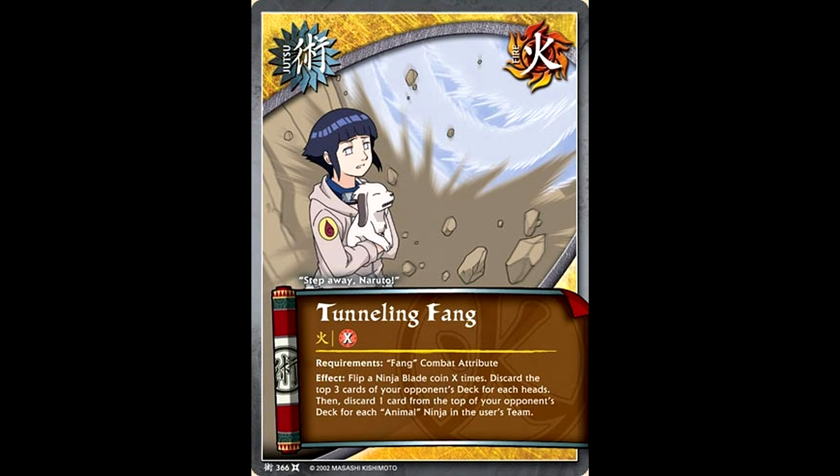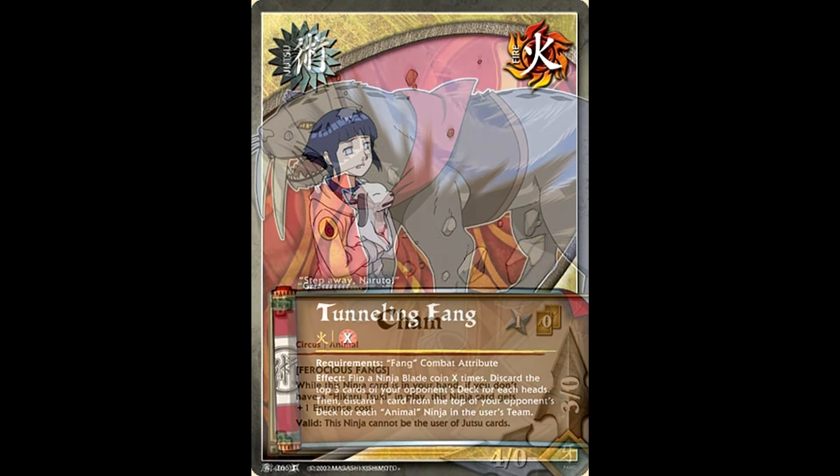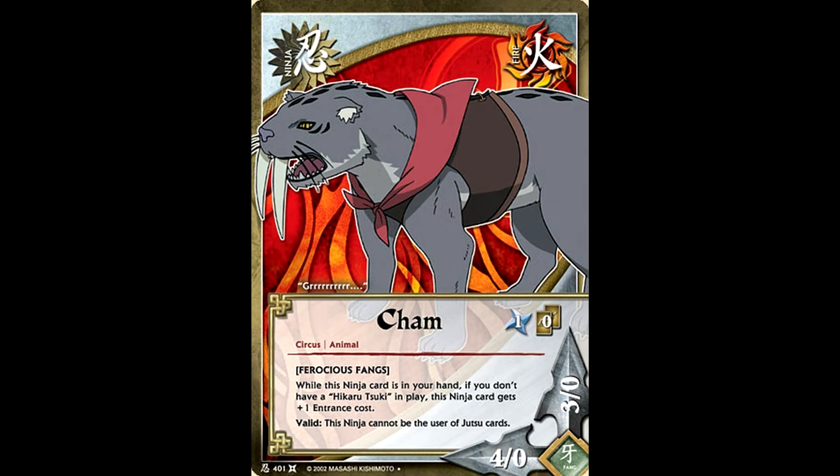If you're going to run this strategy, you're going to need some more animals to play with. Luckily, the third Naruto movie involves an entire circus of them. Cham is an example of one of the animals you'll be using because he's got fairly decent stats, although the fact that he can't be the user of jutsu cards does hurt his playability just a little bit. And since chances are you won't be playing with Hikaru and you'll be using Michiru instead, he is going to come out on turn two instead of turn one. But this does give you another animal to use for your strategy.